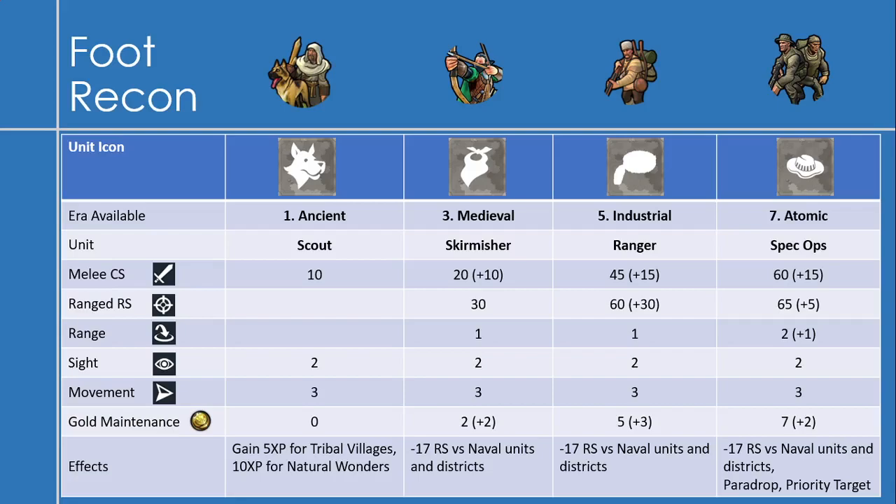The last unit for the recon line is the spec ops, available in the atomic era. It has 60 melee combat strength, an increase of 15 over the ranger, and 65 ranged strength — only plus 5, but it does get an increase of range to 2. Maintenance increases by 2 up to 7, and it has the ranged debuff. But it can also do a para drop — you can drop into any tile from friendly tiles, about 7 tiles away. It also has a special attack called Priority Target, which lets you target civilian units in a formation, so you can target a builder without having to hit the escorting warrior.